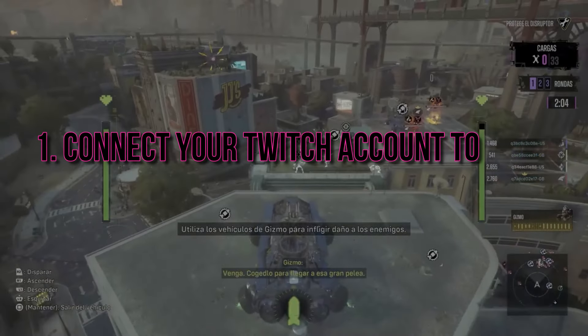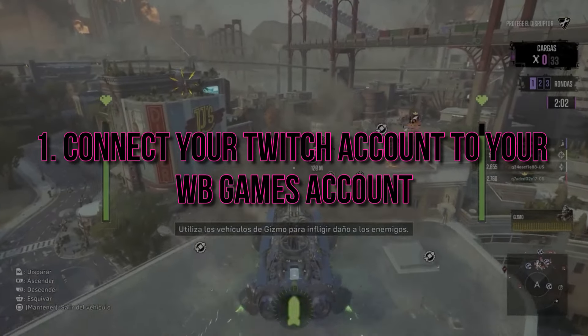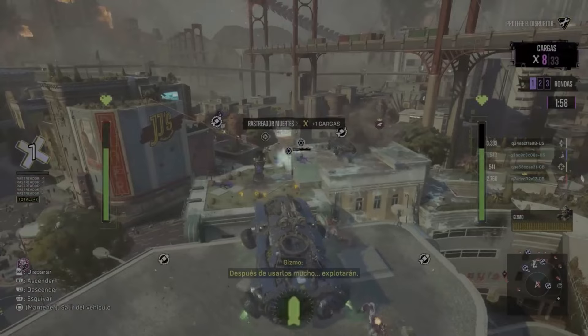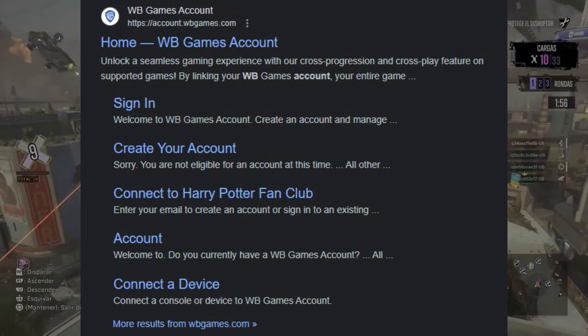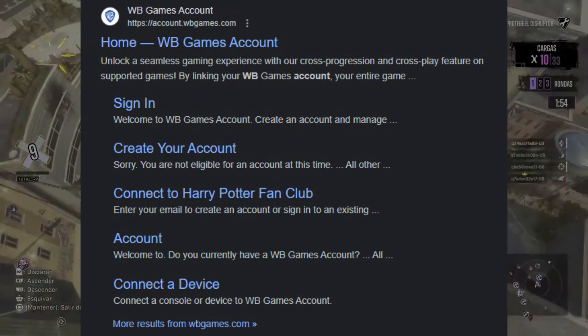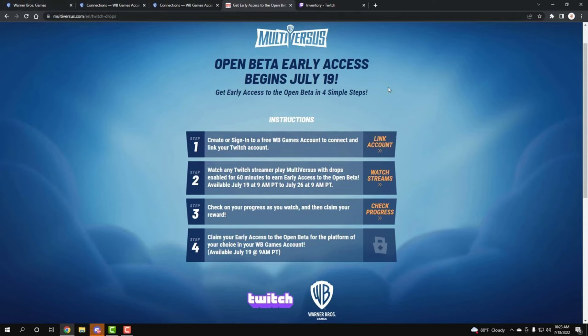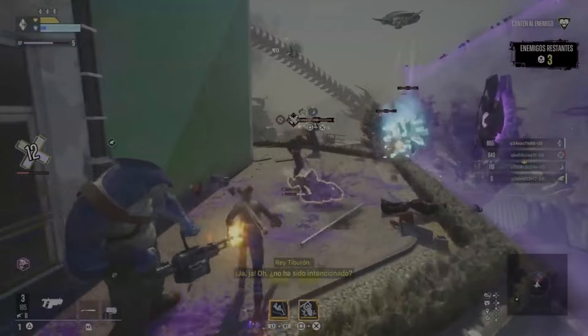First things first, connect your Twitch account to your WB Games account. Don't have a Warner Brothers Games account yet? No worries — sign up on their official website. Link your accounts by going to the connections page on the WB Games site, choose your platform, and connect your Twitch account. Easy peasy.